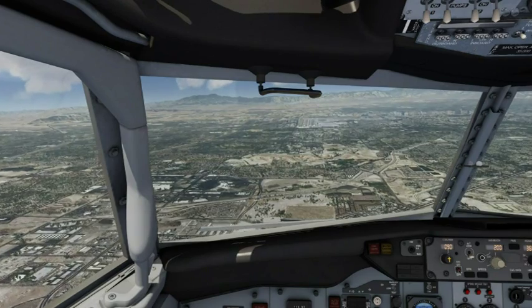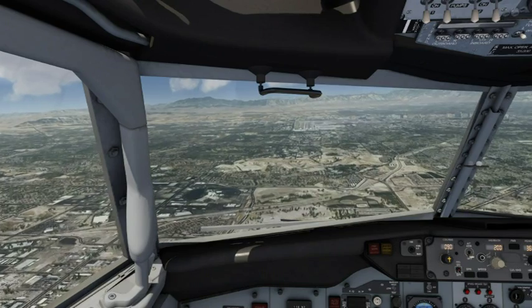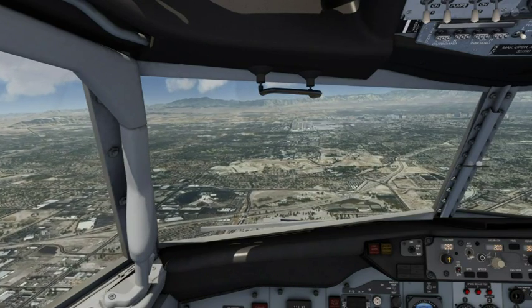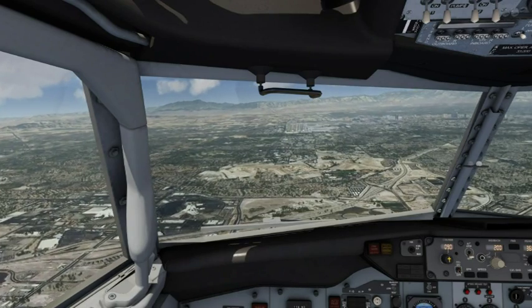Skyward 718 Juliet, caution, jump and cross runway 25 Right, hold short runway 25 Left. All right, Skyward 518 Juliet, we'll cross 25 Right and hold short 25 Left.